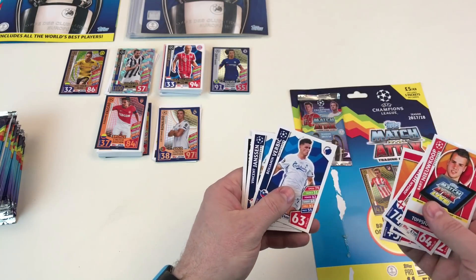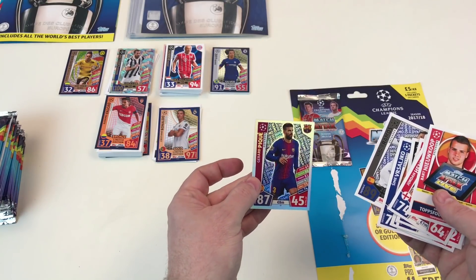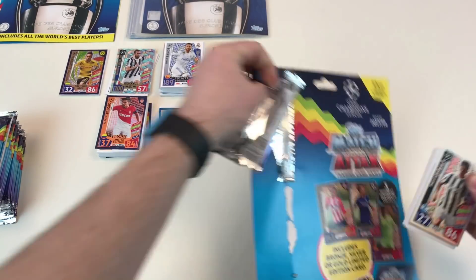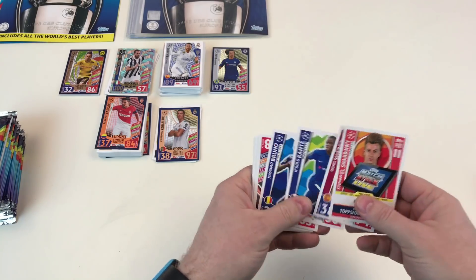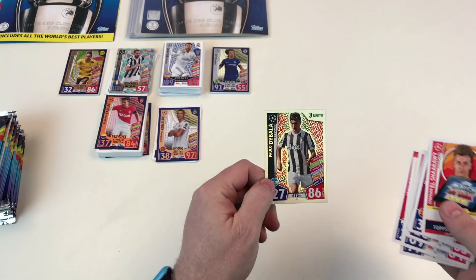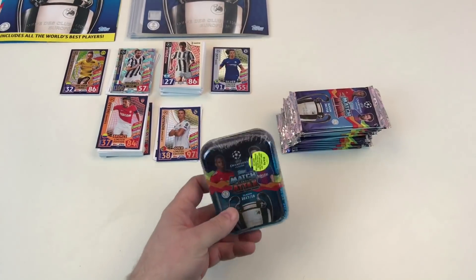Final multi-pack packets: Bart Nkufo, Jordan Henderson, Jeffrey Séradi, SL Benfica badge, Benjamin Verbič, Vincent Jansen, Marcus Rashford, Siniša Seljuk, Sergio Ramos 2016-17 Winners, and Gerard Piqué Defensive Dynamo. Last packet of the multi-pack: Stefan El Shaarawy Pro 11, Denis Suárez, N'Golo Kanté, Simão Bruno, Christian Eriksen, Dele Alli midfield duo, Ajaroé, Marc Bartra, Arjen Robben, and Paulo Dybala Hot Shot for Juventus.